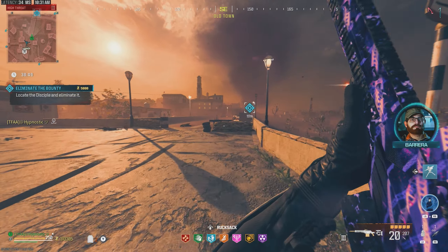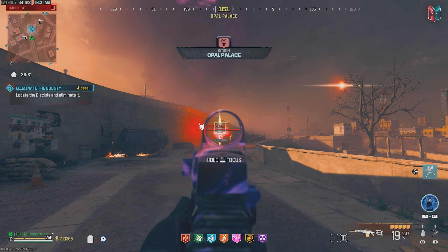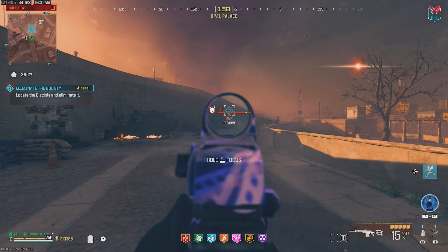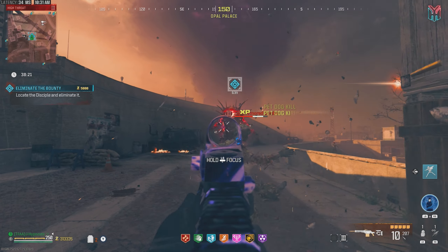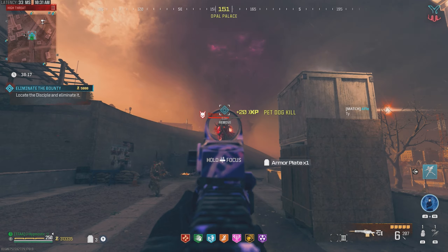So we got this Disciple as our target. Let's head on over there. Disciple's right up ahead. Let's start shooting at that guy, see if we can hit some headshots. Once you hit those headshots, his health bar just goes down super quick.